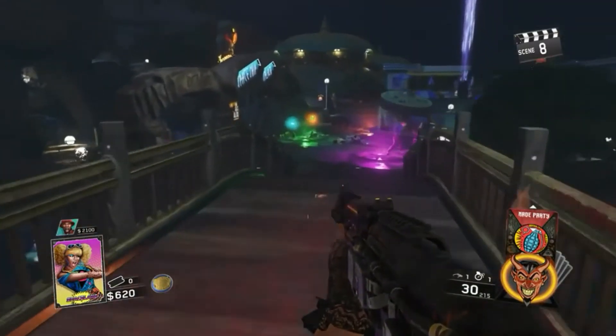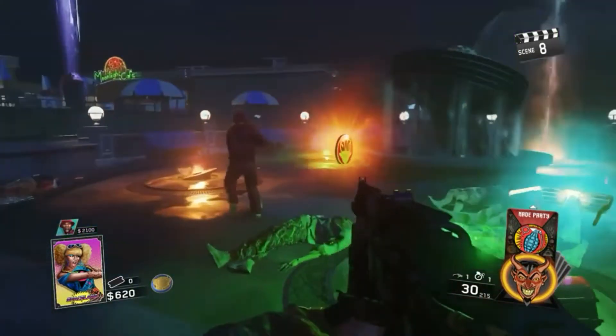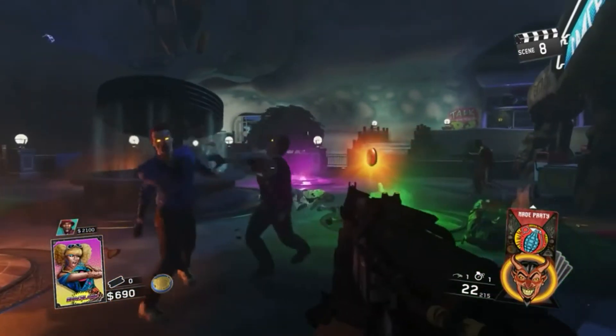Okay guys, Fear of Scarlet ones back with another video. In this video I'm actually going to be showing you guys a glitch on Zombies in Spaceland. This is the how to get out of the map on Zombies in Spaceland. You guys need to have two people and come to the water area.